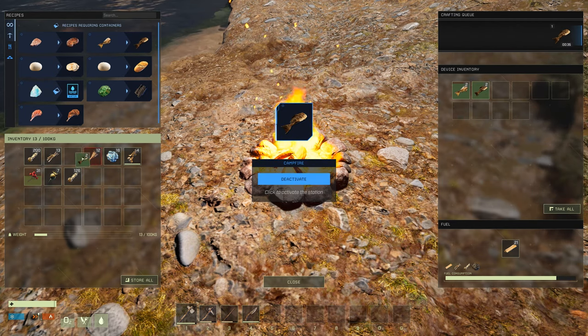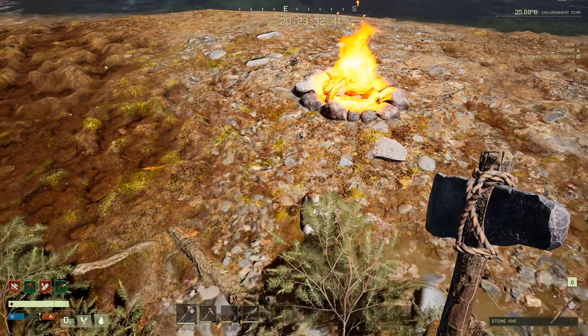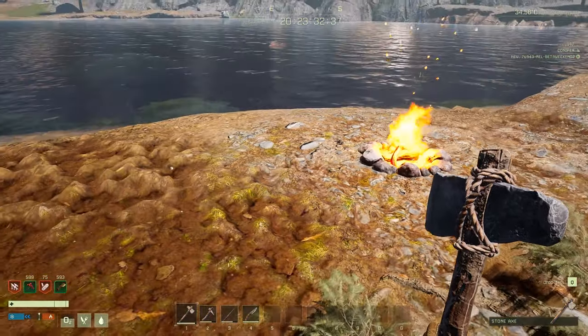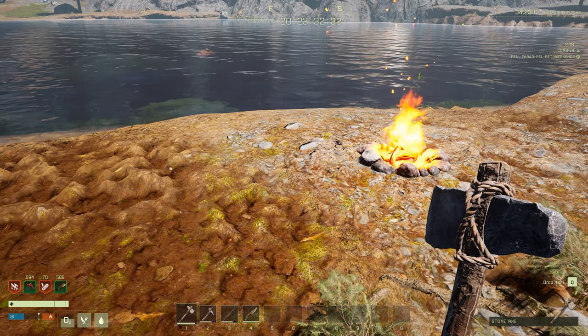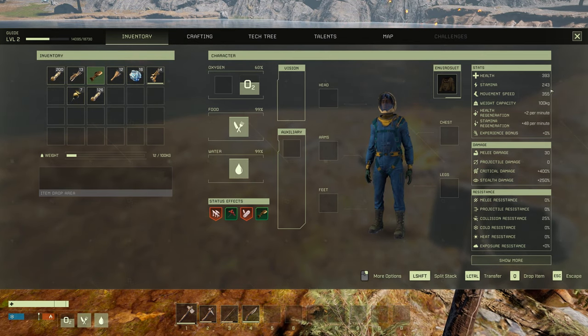Now you take the cooked fish and consume it. There you see we've got a fish buff. We're going to consume the stack of berries as well — so we've got the berries and fish buff. Don't worry about the bleeding marker; that's just a bug. The bacteria is going to go out of our system, and now we're getting more health and more stamina.